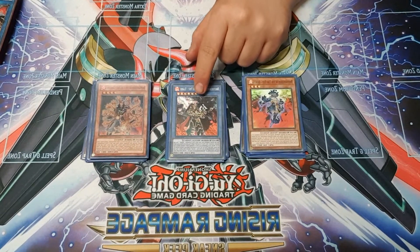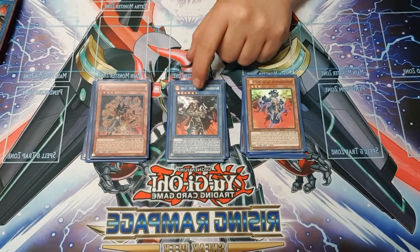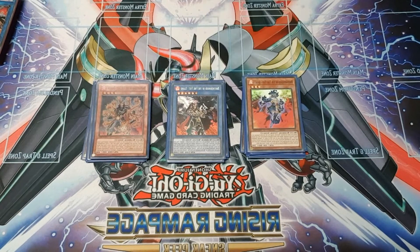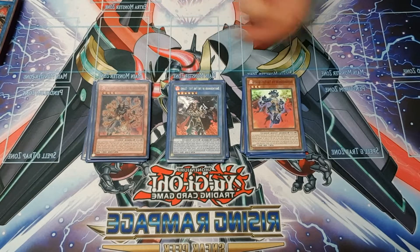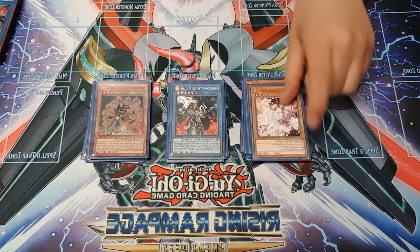Then we're playing one copy of Ritual Ellen. This guy is really good — you need to play one of this if you're scared of Nibiru coming down and wiping your whole board right then and there, because he negates monster effects, searches Fire Formations, and just helps save your life.